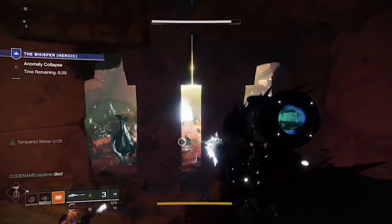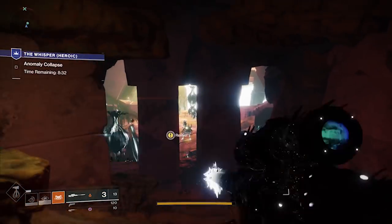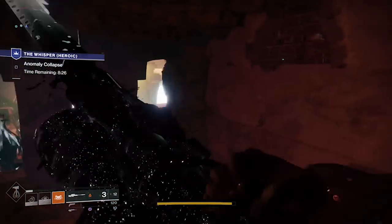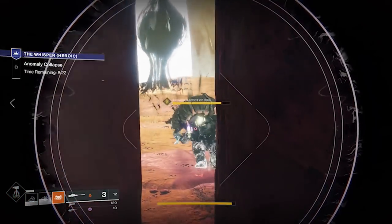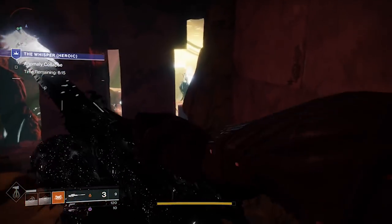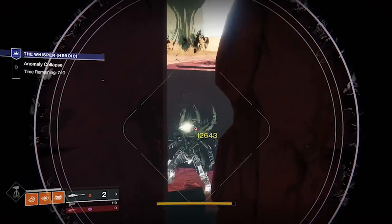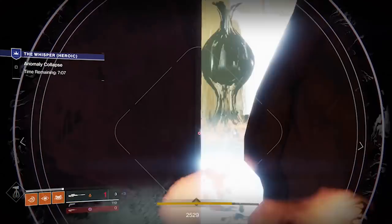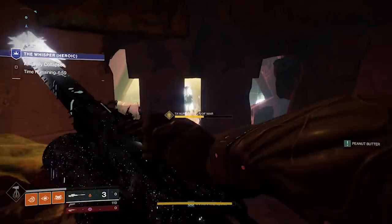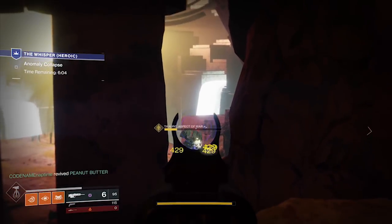When the Supers are out, back up towards the entrance of the room — this is where a Sniper comes in handy, as you can hit every boss from this angle. If someone does not have a Sniper, they should focus on add control, as well as taking down the Axion Bolts flying towards teammates, so that the Snipers have a clear line of sight on the boss. The cave on the right-hand side of the room is relatively safe, as well as the cave on the left. After the first boss goes down, move towards the left, focusing on the second boss — the Cabal. The Cabal boss likes to hide behind that pillar in the middle, but if you have one Sniper looking towards the left side of the pillar and one looking towards the right, you can take turns shooting him as he strafes back and forth.